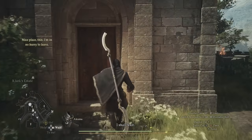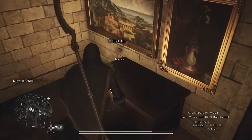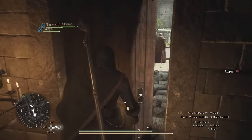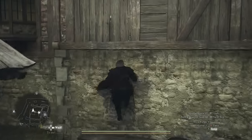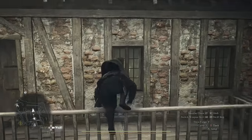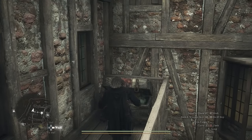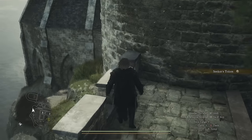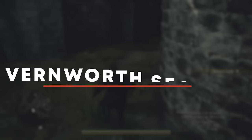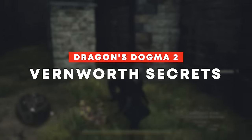Dragon's Dogma 2 has so many hidden secrets spread throughout the world and with the map being so big it probably seems like they'd all be spread thin and far apart. But funnily enough there is actually a whole heap of secret items you can find within Vernworth itself — from seeker tokens to fairy stones that allow fast travel, and there are actually unlimited wake stones, meaning you can become quite literally immortal.